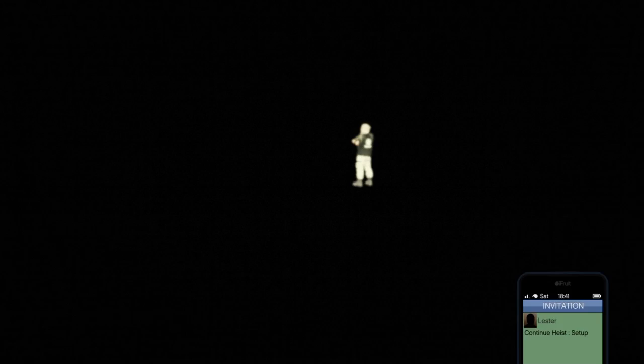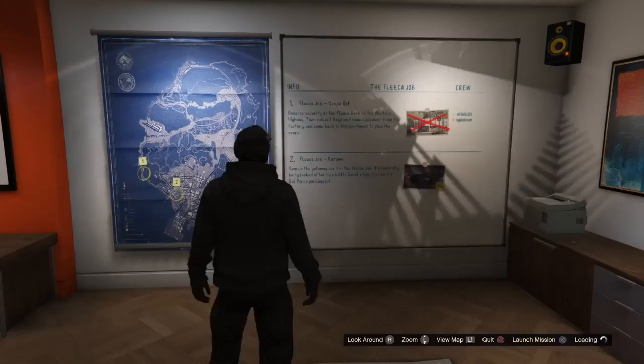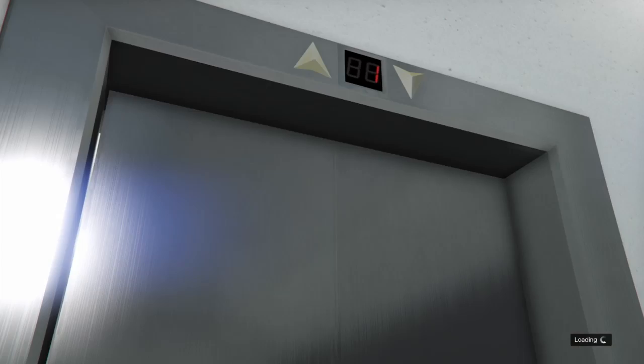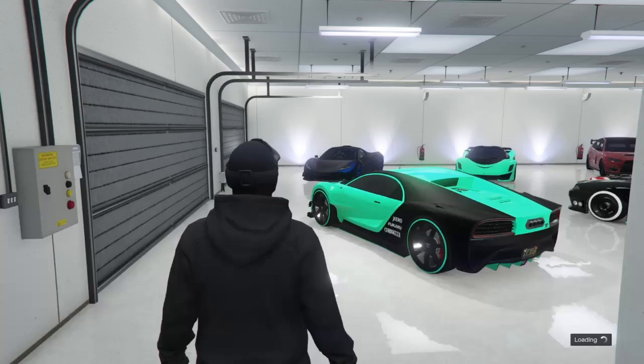From there you want to start up Lester's heist, which will take you straight to the planning board. If you've done the glitch wrong, you will either spawn into your vehicle warehouse or into your MOC. If you've done it right, you get an infinite black loading screen. Once you're loaded into the planning board, quit off it, go into your garage or any other garage, and get into the car you're going to duplicate.